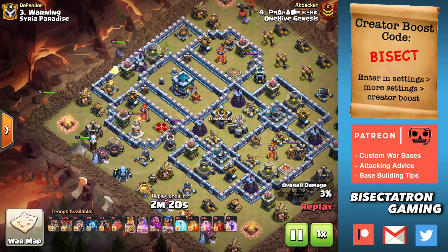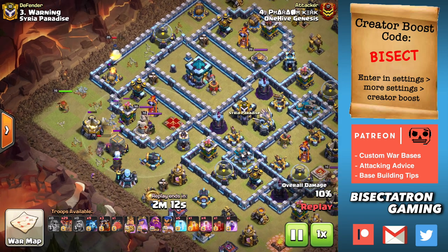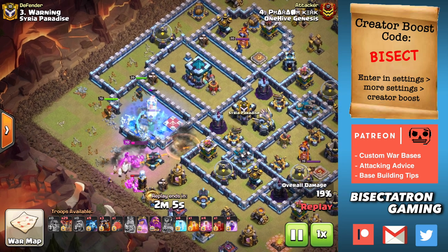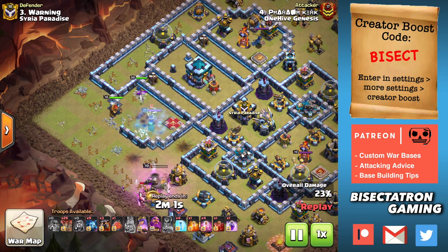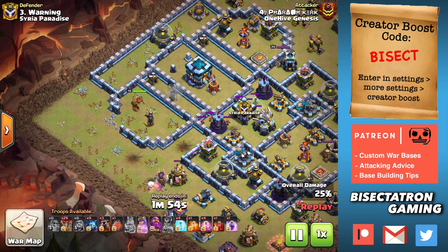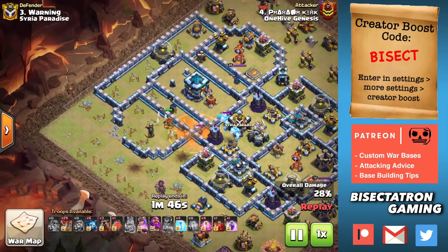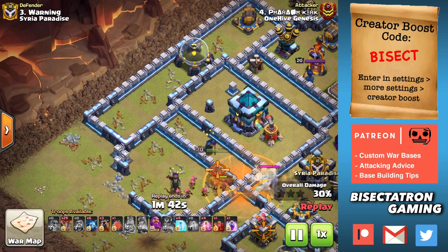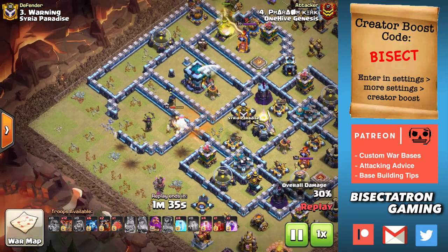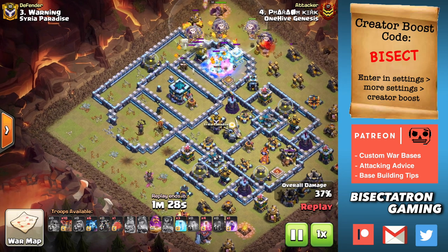Now let's take a look at this one. This is a Sui Hero, so we're not seeing the queen charge with any healers. It's still coming at a single inferno because very common we see these bases where they have little islands with the single infernos and some other defenses in them. A nice freeze spell, the use of all three heroes — King, Queen, Royal Champion — come in and can get some very good value using a Sui-type entry. The Tesla Farm was out here, King takes that out. The Champion started up at the 10 o'clock position around this area and took out several defenses before moving in and getting that single inferno along with the queen. Cleared out good pathing for the Lalo and also got some critical buildings and heroes such as the defensive queen and the CC troops.